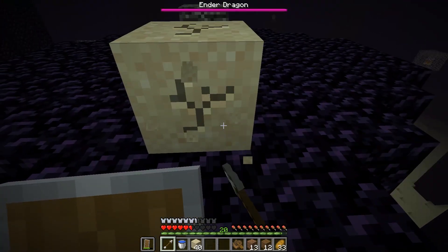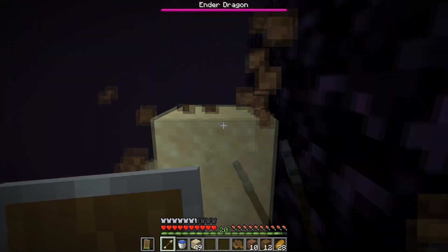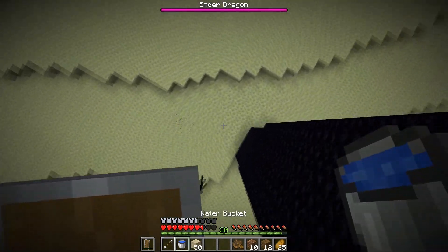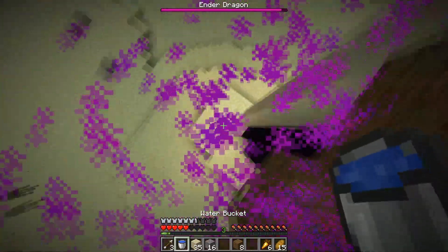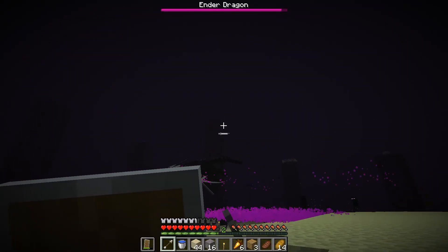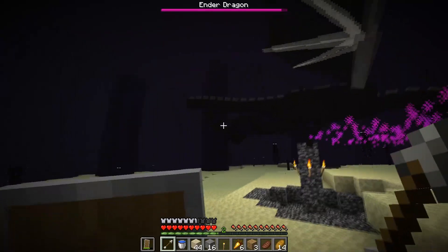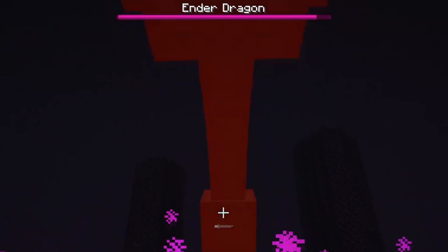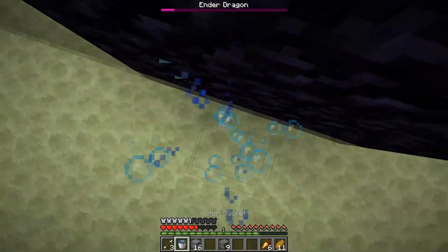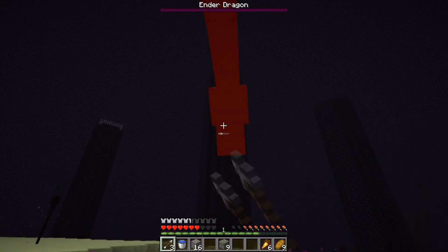I break the rest of the crystals one by one without any real issues except these ones were a bit harder and the ender dragon tried to kill me at least once. Finally after destroying the final crystal it is time for me to stab this dragon in the face. I get closer and decide to go from behind so he doesn't yeet me up in the air and start dealing massive damage. He yeets me up in the air one more time but then finally I finish him off with enough stabs in the face to make him explode.